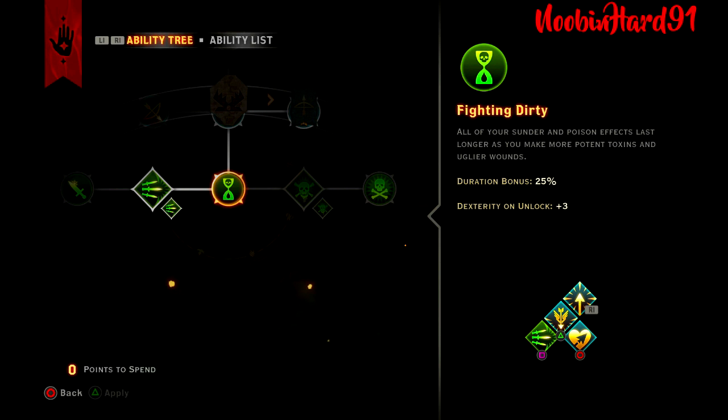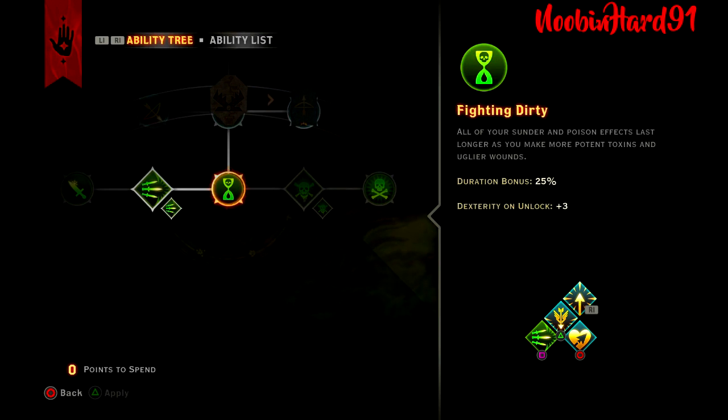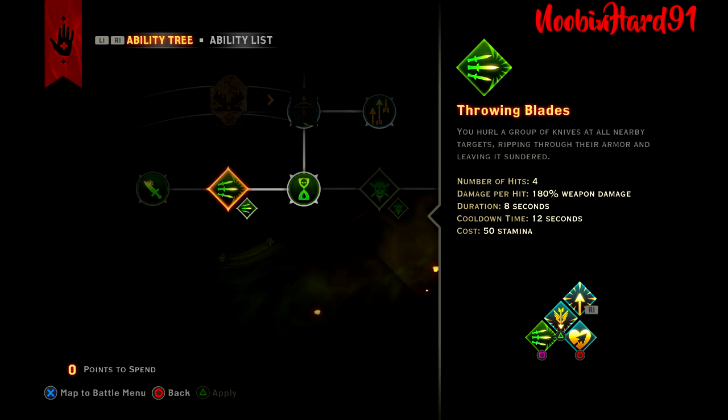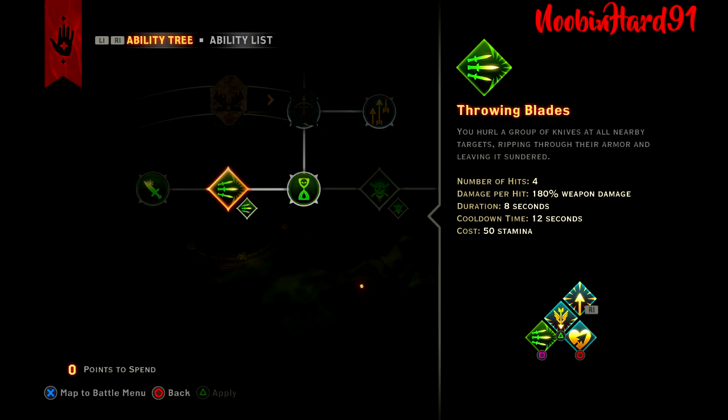Fighting Dirty: all your Sundering and Poison effects last longer. Not one of the biggest passives — I don't really Sundering or Poison much. It's mainly there to reach Throwing Blade. Throwing Blade throws a group of knives at all nearby targets, ripping through their armor and leaving them Sundered. You hit 4 times doing 180% damage each, lasting 8 seconds. Cooldown is 12 seconds and it costs 50 mana.